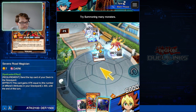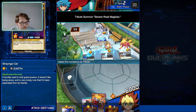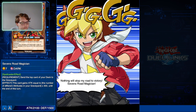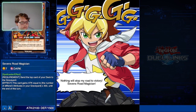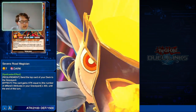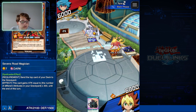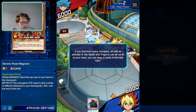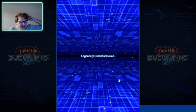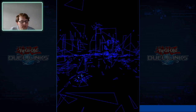It looks like they want us to summon Karibot first, then tribute two monsters. Now I can tribute for Seven's Road Magician — 'a mountain, not even a planet can block my way, nothing will stop my road to victory!' And that was the end of the tutorial — just summon a bunch of cards. Legendary duelist unlocked, linking with Yuga Odo!